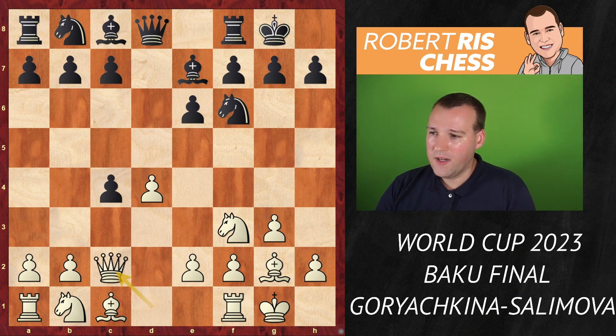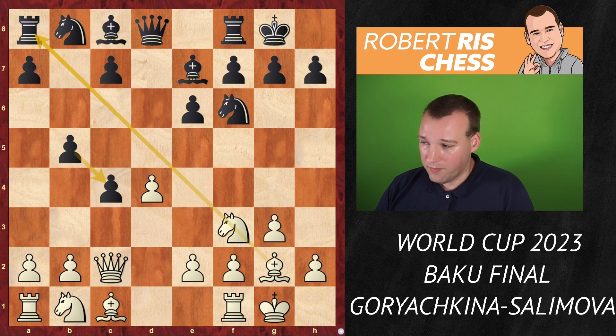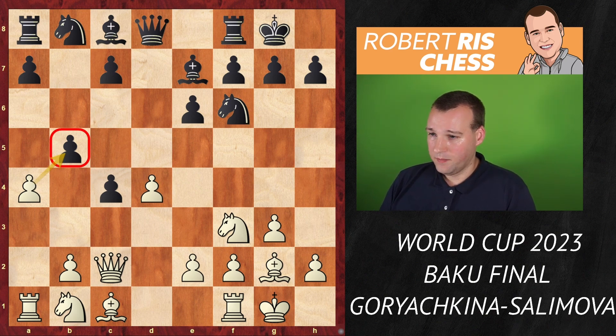After d5, bishop g2, bishop e7 — a classical variation played hundreds of thousands of times. Goryachkina now faces d takes c4, and she replies with queen c2. Salimova plays b5, sticking to the pawn — a sort of modern treatment of this line. But you're also weakening this diagonal, and the pawn on b5 can be targeted right away with a4, putting a lot of pressure there.